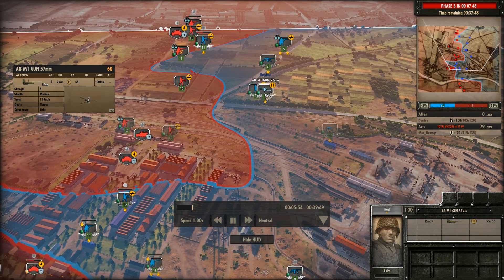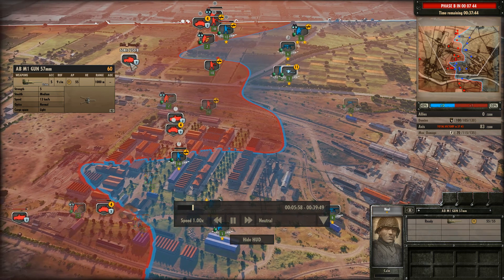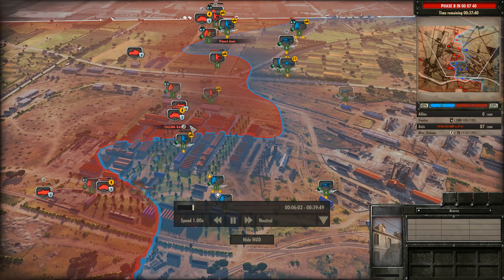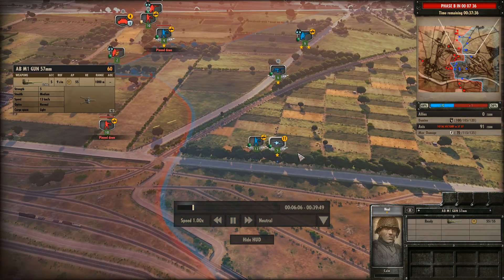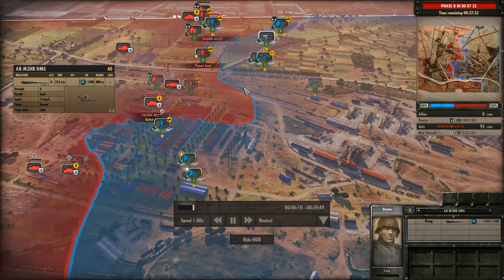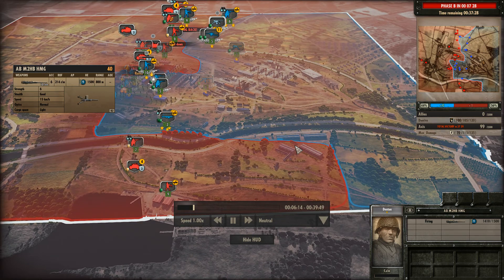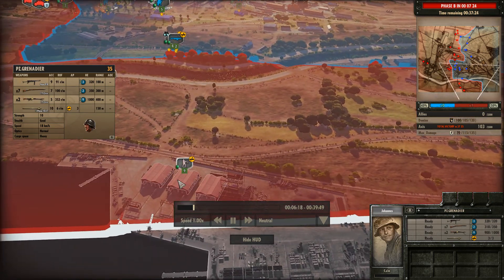There's a 57mm but it doesn't have any line of sight - it could probably knock out that 250/8. It's just a little bit back and unmicro'd. That .50 cal is going to be holding that open ground. Max Damage also taking the corridor down below helps out a ton, and he manages to get into the harbour.